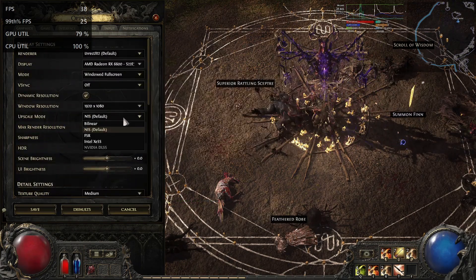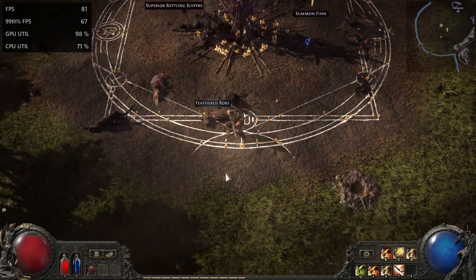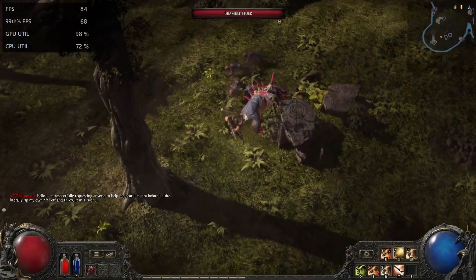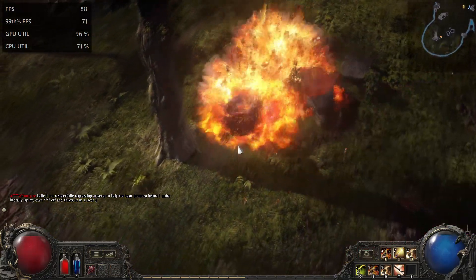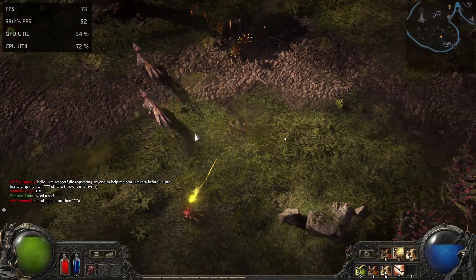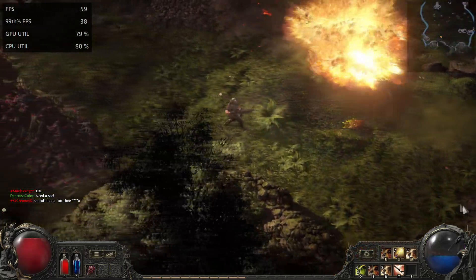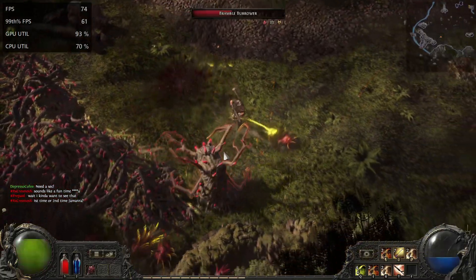I want to switch on FSR balanced as an experiment. Now I have 80 FPS without enemies — I want to find some enemies. Did you see this artifact? That's wild. 70 FPS. Yeah, balanced gave me an additional 10 FPS, but you see this artifact — it's wild, it's because of FSR.